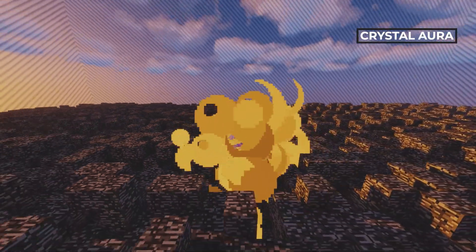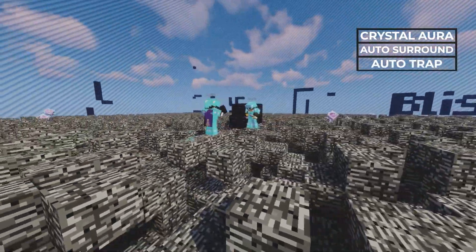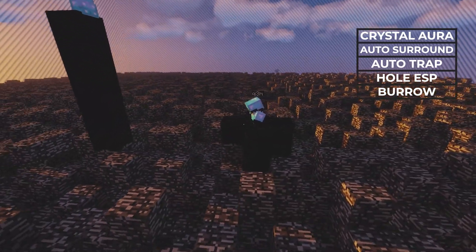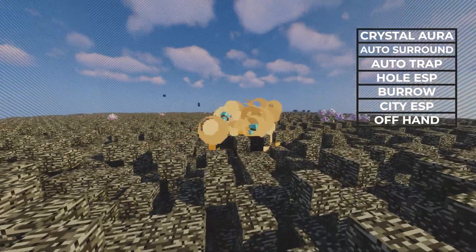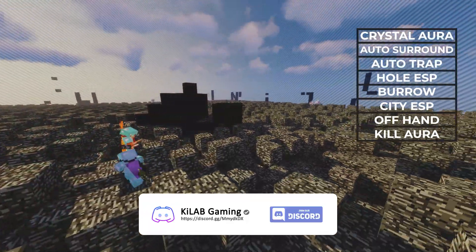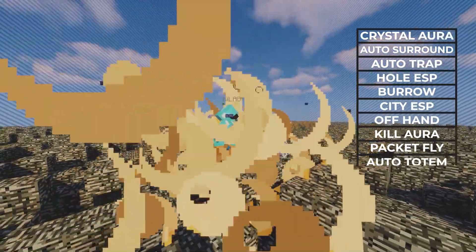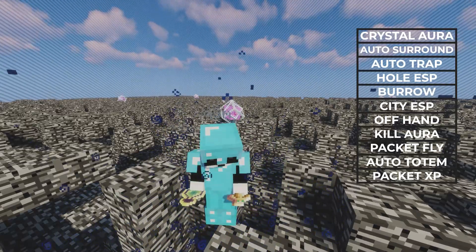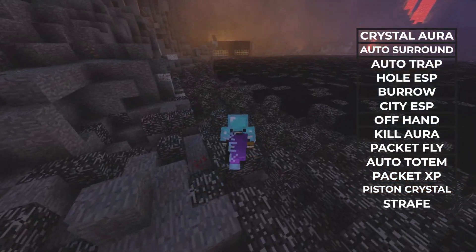Crystal Aura automatically hits and places crystals. Auto Trap creates a safe hole around the player, or traps a player in obsidian. Hole ESP highlights the safe holes. Burrow glitches the user into a block — this does not work on 2b2t. City ESP highlights the block that is protecting a player. Offhand allows you to hold a gapple in the offhand, and works with Auto Totem. Aura automatically hits players with a sword or axe. Packet Flyer allows you to escape quickly and can also be used to phase through blocks.